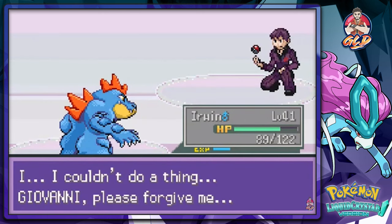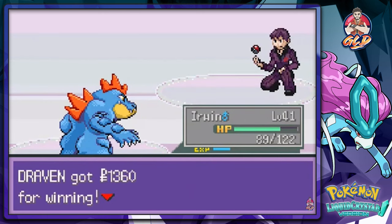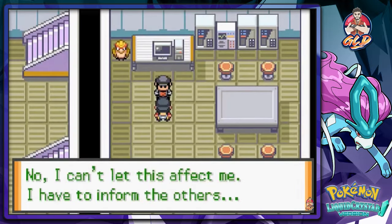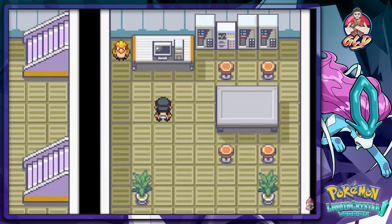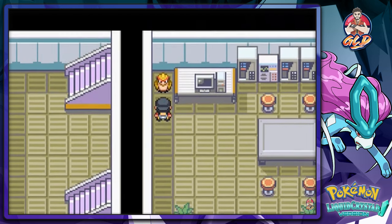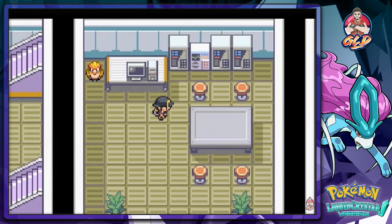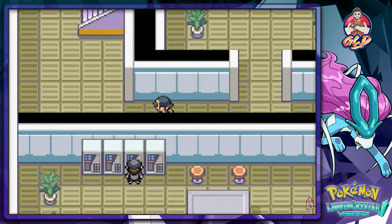'I couldn't do a thing. Giovanni, please forgive me.' He won't forgive you — he hates you already. Now, if you take a look at this Pokemon, that is not a Murkrow — they really needed to fix that. The Murkrow here says the password is 'Hail Giovanni.' Okay, cool, cool. Cool fries and cool beans and all that stuff.